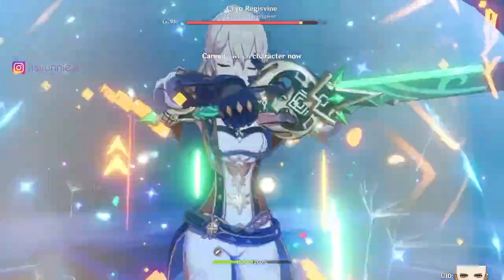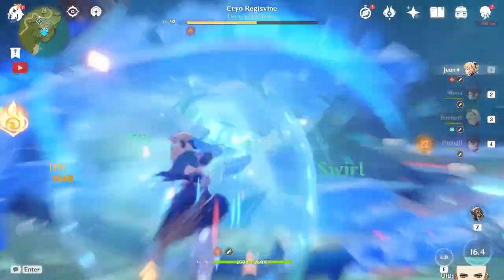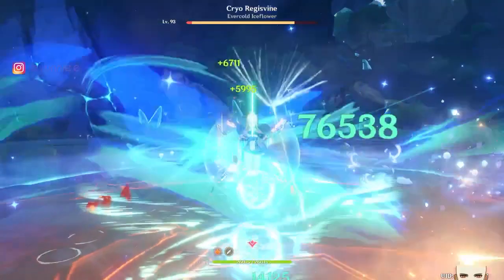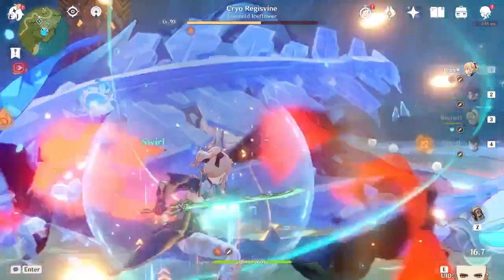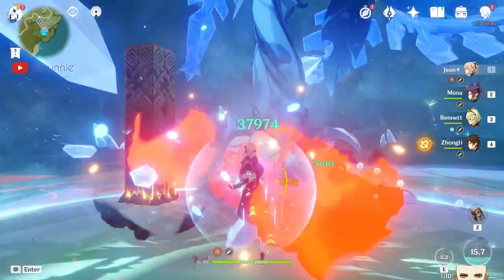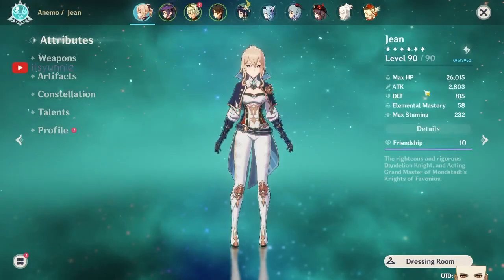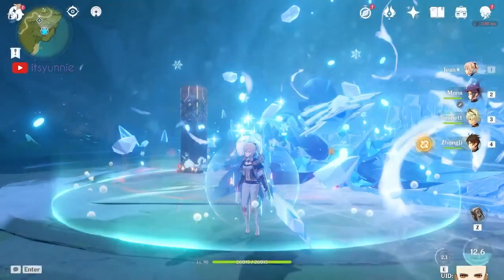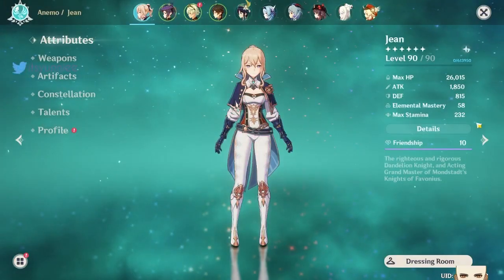This is her Q at 76k damage, and her E goes to 37k damage. This is thanks to Bennett's buff — Bennett's Q boosts her attack, making it 2.8k attack. Now, if we leave the circle and remove Bennett's buff, she's actually only 1.8k attack. This is still pretty decent.